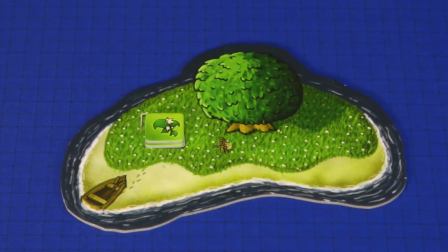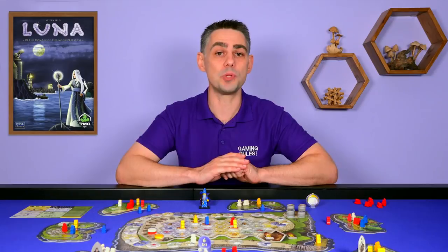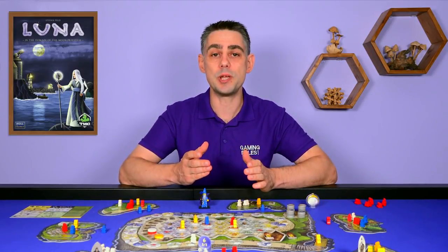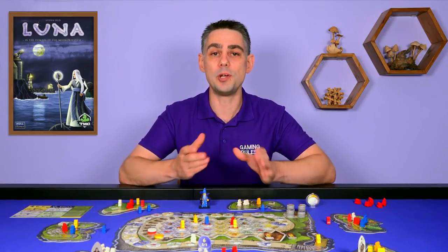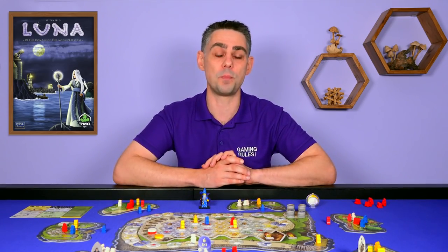In the two-player game neither player may choose the Herbal Isle for their starting Shrine. Beginning with the start player, players will take turns to place 2 Novices onto one of the Isles. This process repeats until all players have placed 4 sets of Novices, so 8 in total. The only restriction here is that you cannot place pieces on an Isle already containing your pieces, including your Shrine. But you can place Novices on Isles containing other players' pieces.